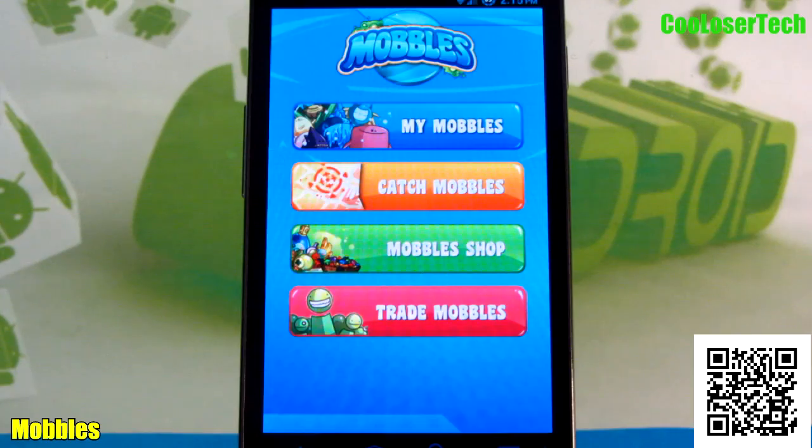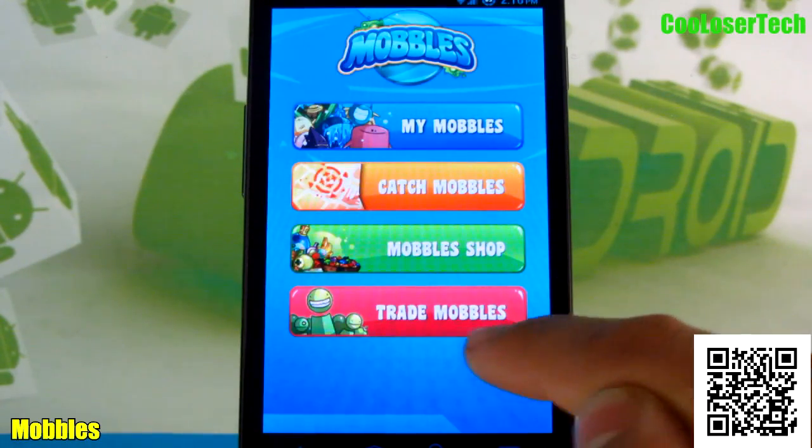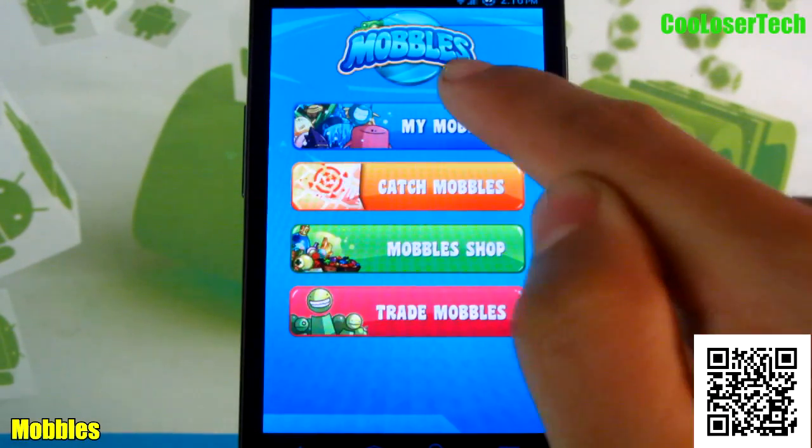Next we have Mobbles. Mobbles is like a little Gigapet type of thing where you can do things with it — you got to feed it, wash it, keep it alive, keep it happy. Like Pokémon almost, because you catch more Mobbles. There's a Mobbles shop to buy different Mobbles, trade Mobbles, and you can trade with different online people.